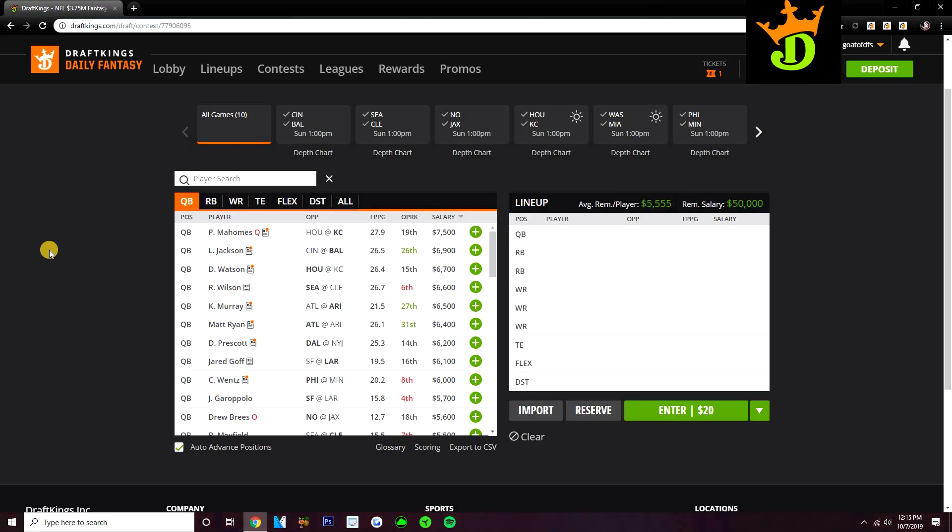Let's start off at quarterback for this week 6 slate. At the top we've got the normal names — Patrick Mahomes, Lamar Jackson, Deshaun Watson, Russell Wilson. The top three guys really stand out, but it's going to be tough to play them in cash games because you want to try and pay up for running backs and receivers in cash. Especially on this slate, we've got a lot of running backs at the top.